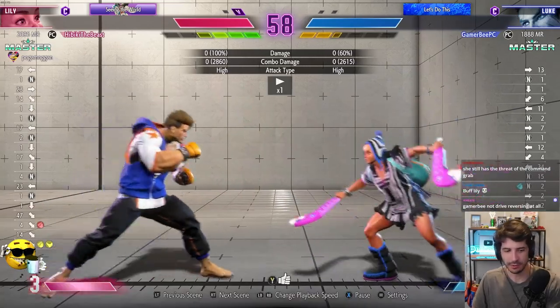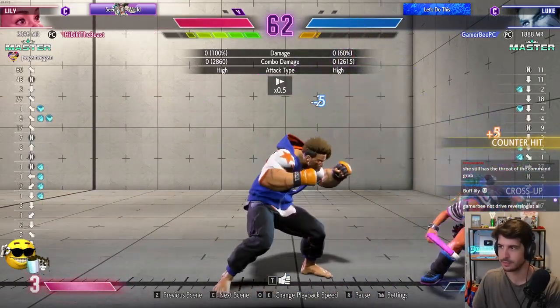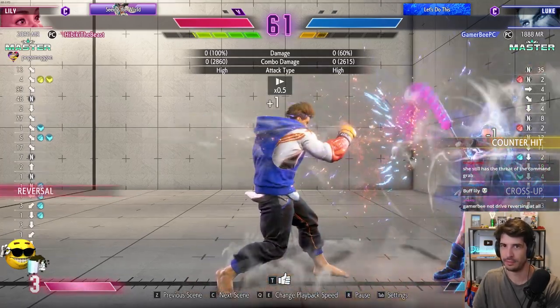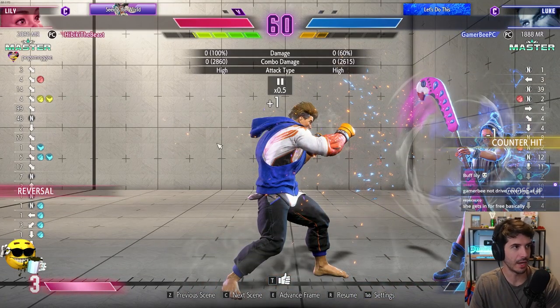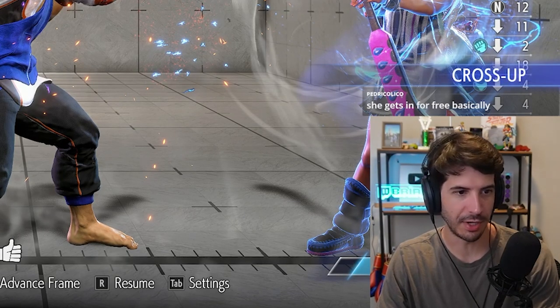Looking for the perfect parry. Notice — look at the inputs right there, actually. Look at the inputs. This is something that you definitely need to identify at high level. This is a perfect parry option select to a punish, right?